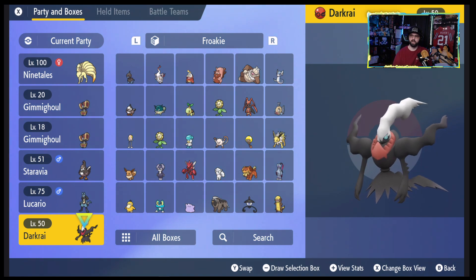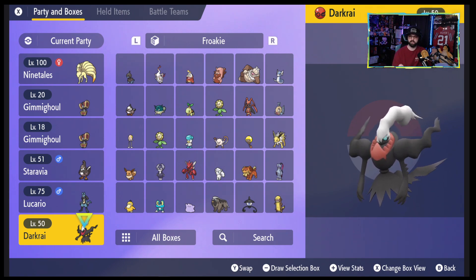Let's check out Darkrai. We've got a level 50 Darkrai in a Cherish Ball, which I love — Cherish Balls are probably my absolute favorite Poké Ball, they're just so cool.